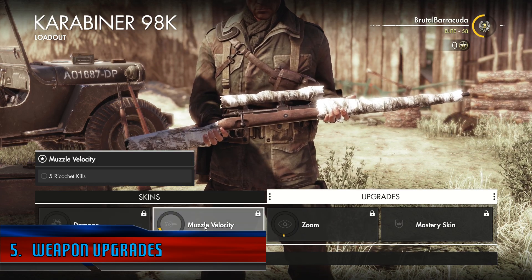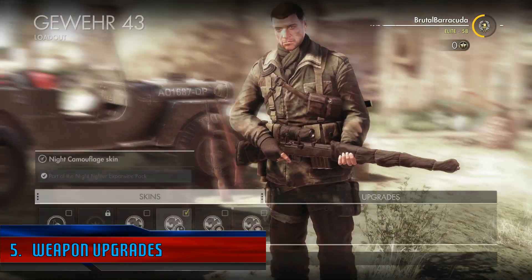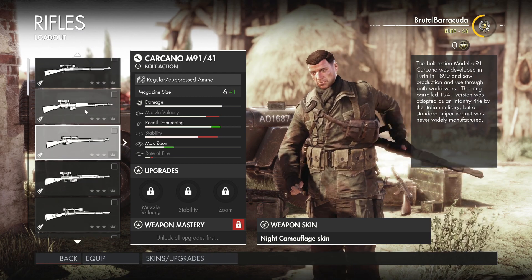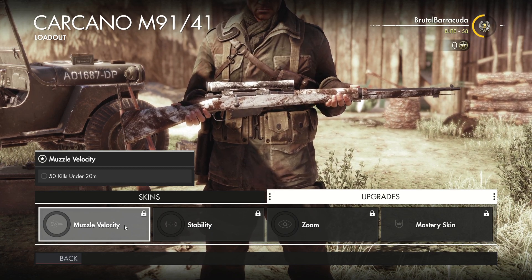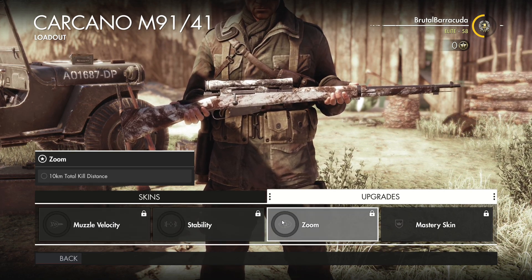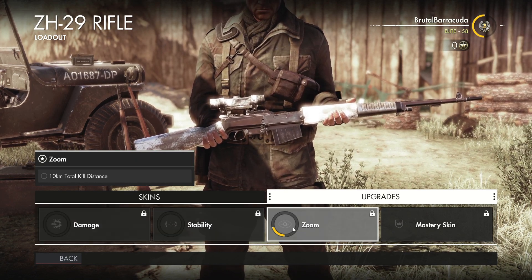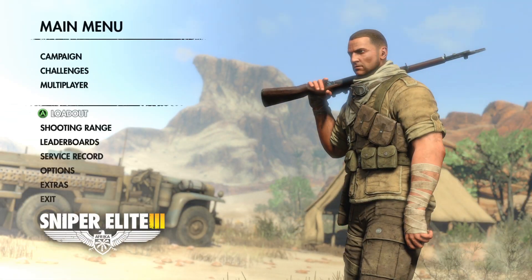Finally, we move on to the weapon upgrade system, which in my opinion the way Sniper Elite 4 handles it is a huge step down from Sniper Elite 3. In Sniper Elite 4, we have multiple challenges for each rifle, and every time a challenge is complete, a certain stat of the rifle will increase. Take for example the Kakano — if you get 50 kills under 20 meters, then the muzzle velocity will improve. Now this is all fine and dandy, but there is a slight problem. Many people like to play on Authentic or Authentic Plus, and if we do that, then any of the weapon upgrades that have been unlocked are disabled. So take me for example — I only play on the hardest difficulty, so in the four years I've been playing this game, I have never once benefited from the rifle upgrade system.